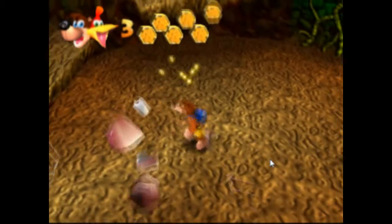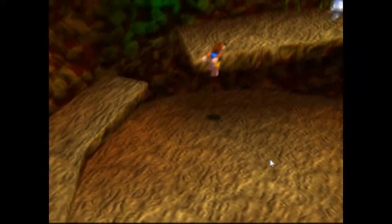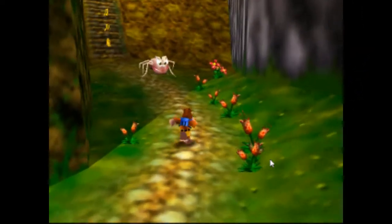Yeah, I remember this place. I have to be an ant to get all the way to the top. I can't get up there yet — I have to return later as the ant, and for that I have to talk to Mumbo. He's actually the star of this level. It's called Mumbo's Mountain.